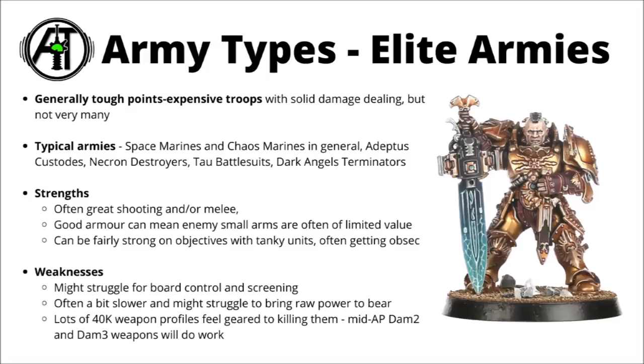Elite armies like these generally have pretty good quality shooting and melee, often attacking with powerful special weapons or power swords in combat, and you might often find them solidly advancing towards objectives in the midfield, shrugging off enemy small arms with their good armour, and daring the enemy to come in range to try and take the points and fight them man to man. Light firepower without much AP is often kind of wasted, and they often have units that really aren't too bad at just taking the brunt of the enemy firepower and only taking minimal damage. If they don't have any auxiliary troops though, they might really struggle for board control and screening — if you're getting fewer models, you're not going to be able to be all over the board.